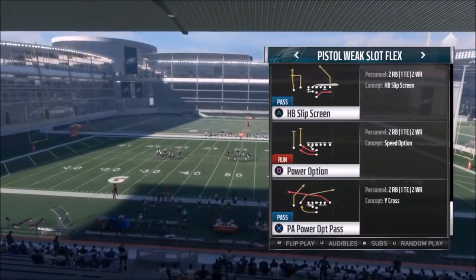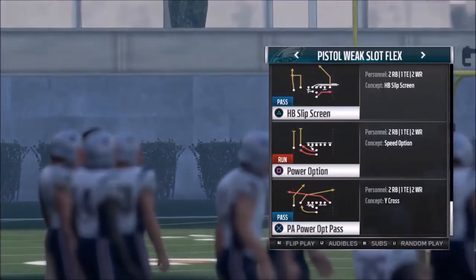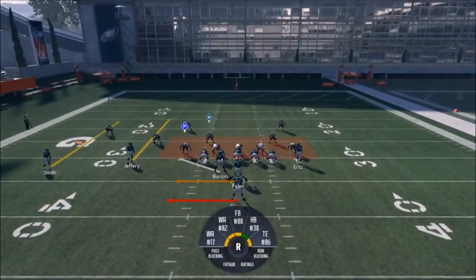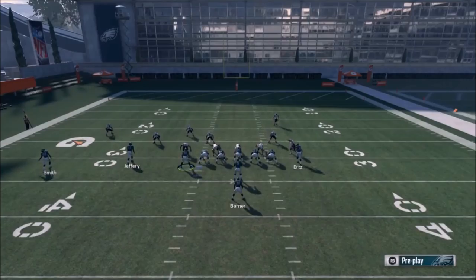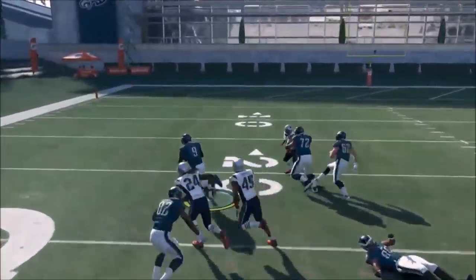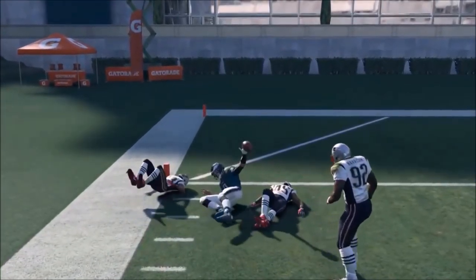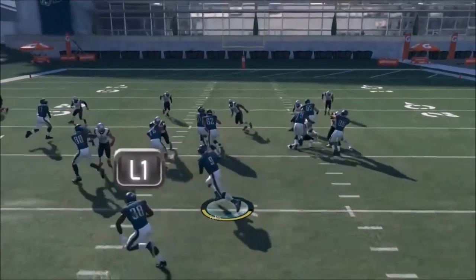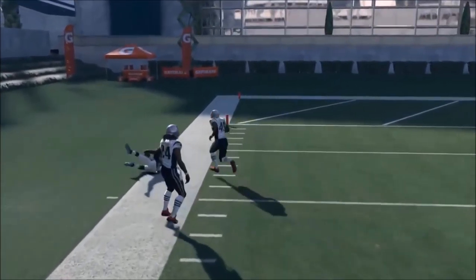Let's pick the first play for part two. We're gonna run a run play first — we'll start with the Power Option. This particular formation is really unique in the way that this tight end slash fullback will change his blocking pattern based on whether or not you motion him out. If you take a wide angle, leave him in the backfield and he actually takes a much wider angle. If we had a mobile quarterback — oh, and he gets to the... yeah, I'm really not trying to take off with Nick Foles but they keep tackling my running back.